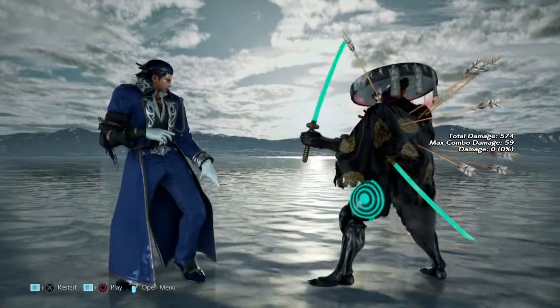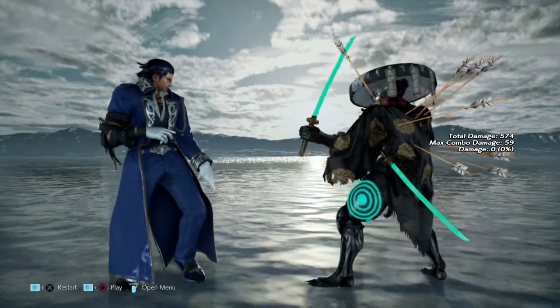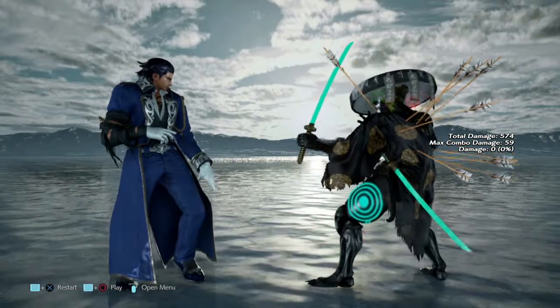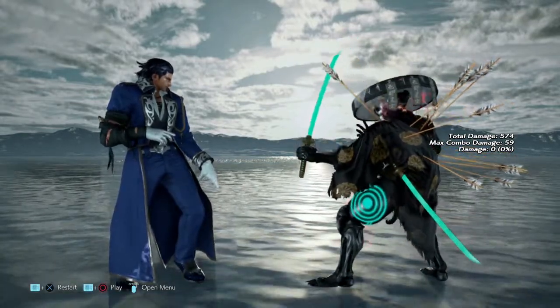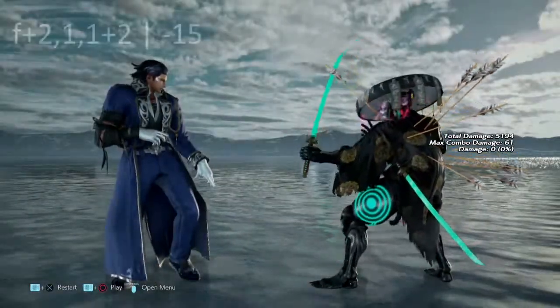Hello and welcome back everybody, my name is Eddie and we are back with more Tekken 7. This time we're gonna go over Claudio and all the moves that make him tick — what we can flash, what we can launch, what we can jab, what we can knock him down for. Let's get into it.